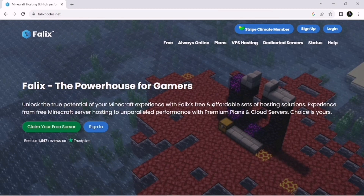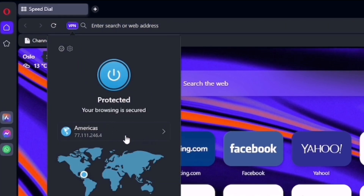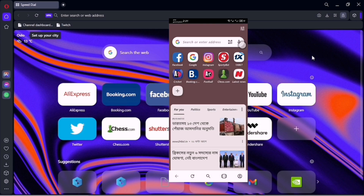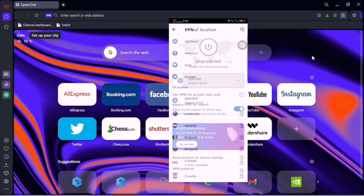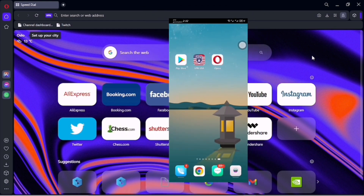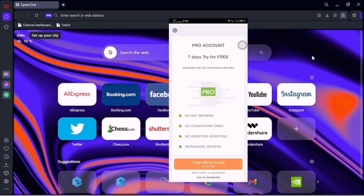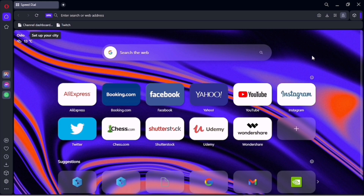If you are having any problem loading this screen on your desktop or cell phone, you need to install Opera VPN browser on your device. After you install Opera VPN browser, click on the VPN button, then set the location to Americas. On your cell phone, go into settings in Opera VPN browser and set the location to Americas as well. If you're still having problems on your cell phone, install US VPN from the Play Store.